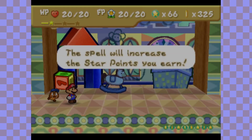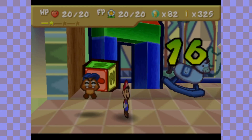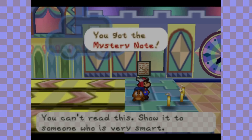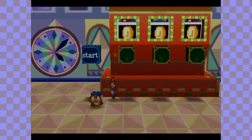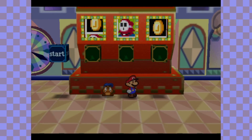Off screen I refilled on Merly's magic so I could still reap the benefits from her rewards, and already it's turning out better than what I hoped. We got the mystery note — you can't read this, so show it to someone who is very smart. I know just who that is. And look, there's a slot machine over here. Let's play a game.